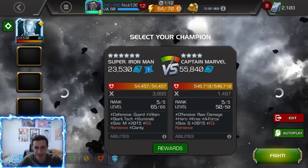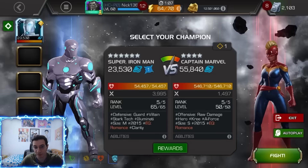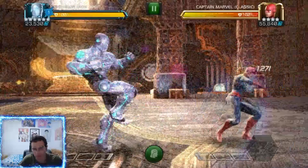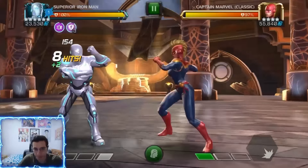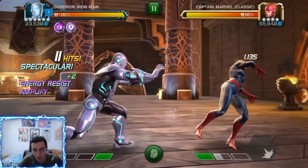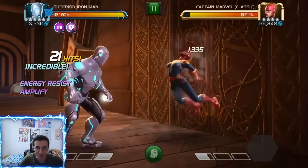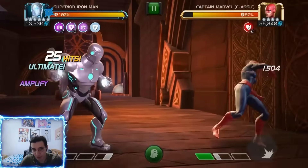That was about 150k in a minute and 29 seconds. Now let's get spicier — I'm activating the pre-fight so my first buff is the amplify, which I think is the best option for an SP1 rotation. I do another buff so now I have a chance to get either two energy resists, two amplifies, or one of each. I want to stack as many amplifies as possible.